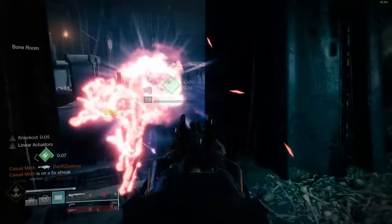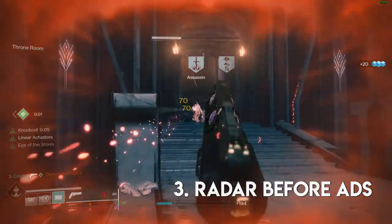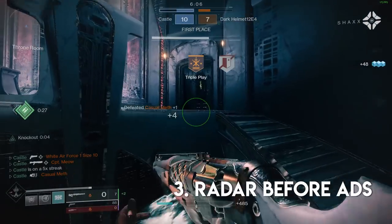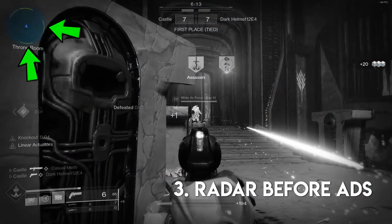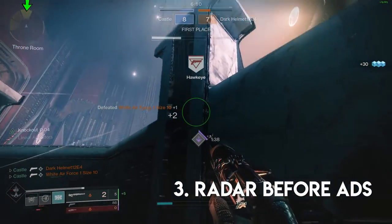Tip number three. Whenever I review community gameplay, the number one thing people are struggling with is radar management. In a future video I'll be covering all the different functions of the radar, but for today: I find myself often checking it right before I aim down sights. For example, if I'm about to slide around a corner to engage someone, I quickly confirm the radar is still telling me what it was a moment ago, because I'm likely about to be aiming down sights for a while.